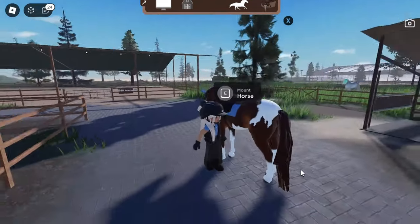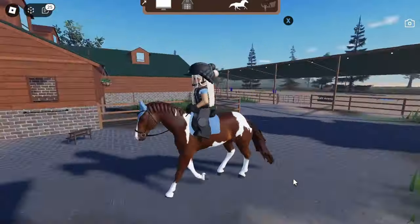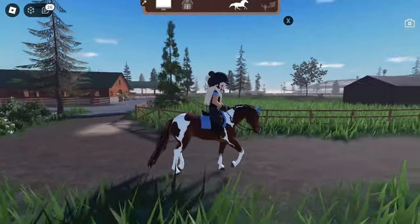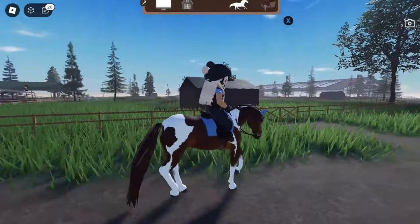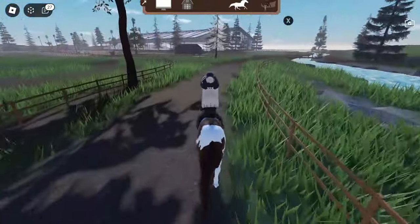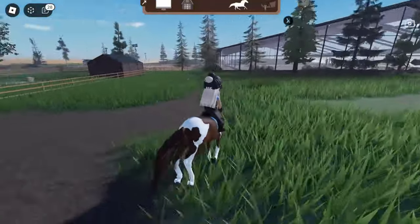Okay, I'm gonna just mount up — and we have a mounting animation, which is just so good. Where do we go? I think I'm gonna go straight to the jumping arena to see if I can do some jumping. This horse has a pretty slow trot, but I can already tell I'm going to really like these animations. Oh, we're doing an extended trot! And look at this canter — yes! That's an extended canter. We're gonna gallop — oh my gosh, that looks really nice.